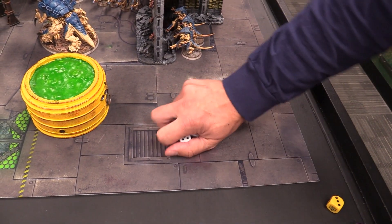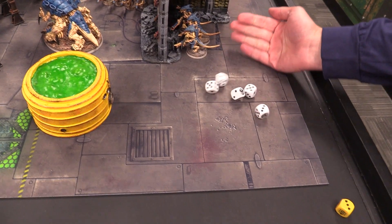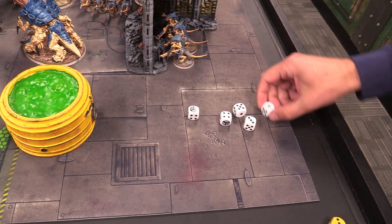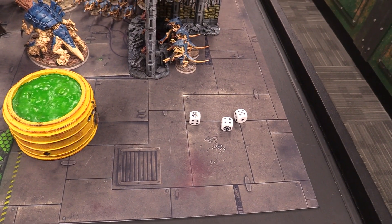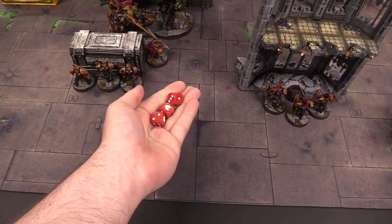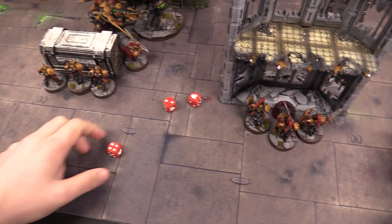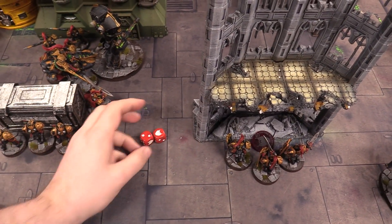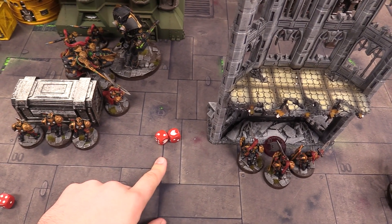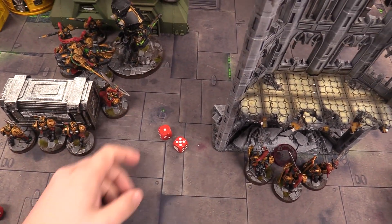Next the Tyrannofex fires Acid Spray on the Telamon — D6 plus six shots, rolling eight. Strength six looking for fives to wound: three wounding hits. After saves and damage reduction, the Telamon goes down to eleven wounds. Then the Stinger Salvo fires eight shots hitting on threes, getting two wounding hits with AP one — Josh passes both three-up armor saves, taking no damage.